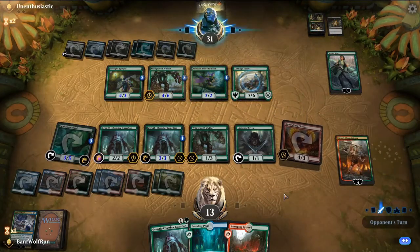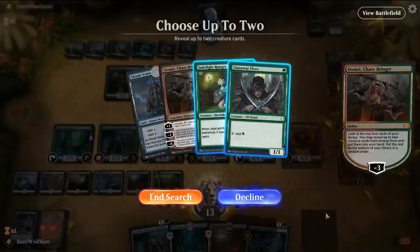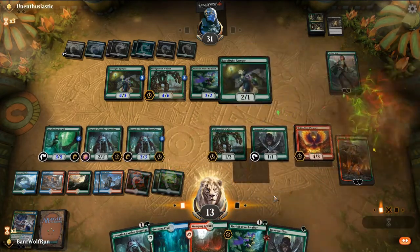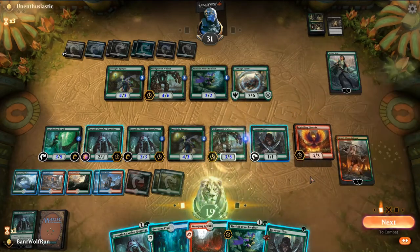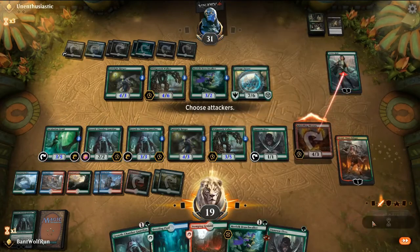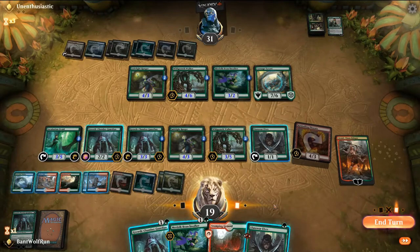Finality is pretty bad — wipes our board and makes Carnage Tyrant really big. I think we need to dig. We'll play out the Jade Light. Brontodon to graveyard. We want a Phoenix or something. Let's get rid of Vivian. We'll play out the Breeding Pool and pass the turn here.